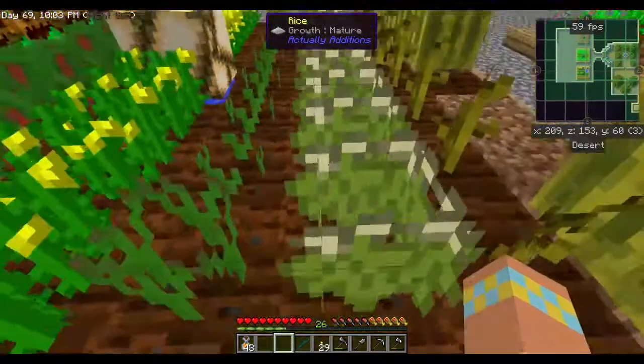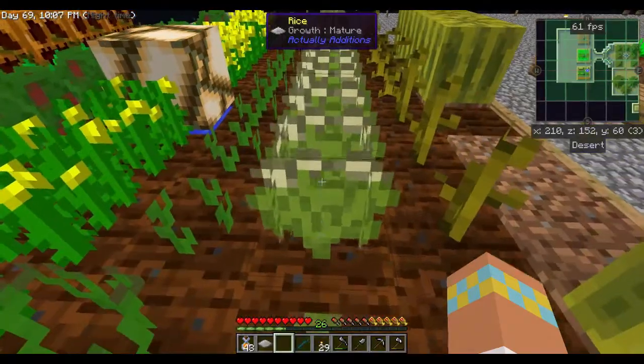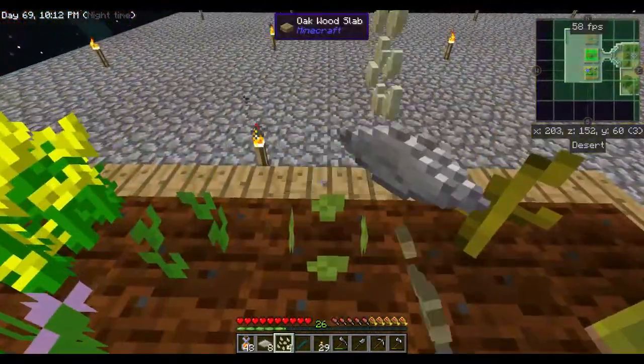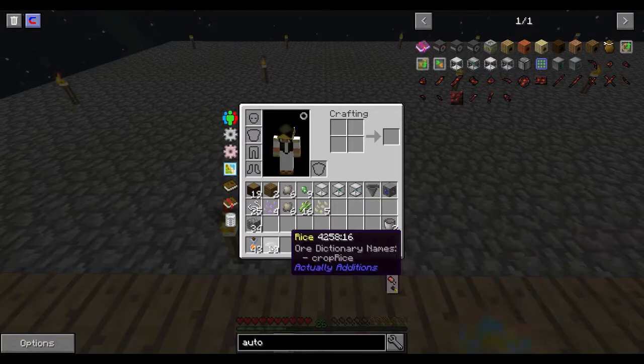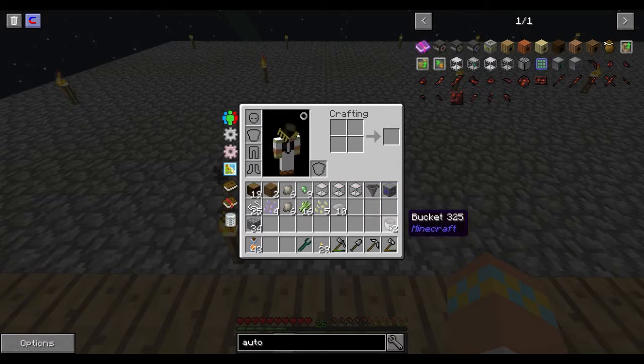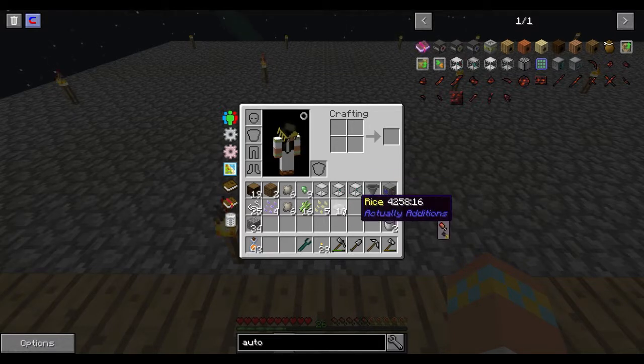These are some of the plants from the Actually Additions mod — the flax and the rice, which the rice is cool. This is a way where you can actually get slime balls to make sticky pistons with. You use four of these and a bucket of water in a crafting grid — these in a diamond pattern, the bucket in the middle — and you get rice balls.